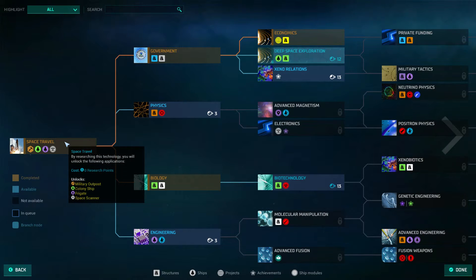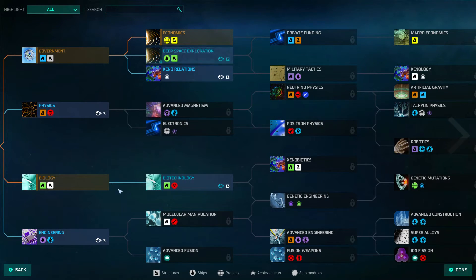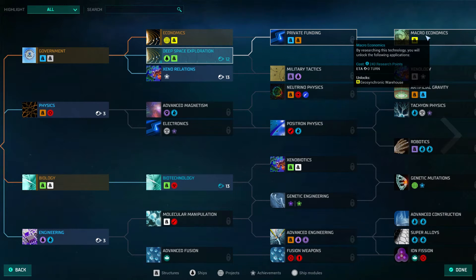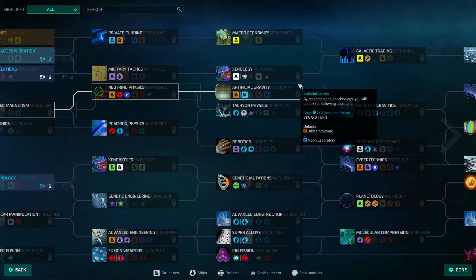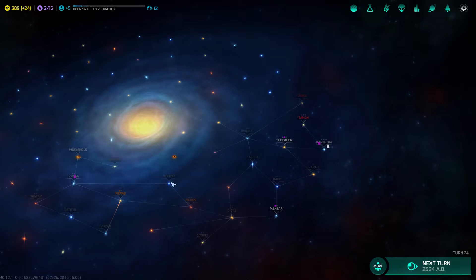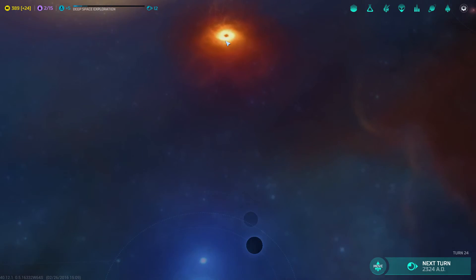There's a big huge tech tree starting from where you began with space travel all the way to the end. In all 4X games it's grown more intricate over time. Essentially you pick a tech tree and say, 'I want to do this because it gives me that, so I need this and this and these.' You gotta figure out what you want. The different suns will tell you what the planets might have — young stars have mineral-rich planets but might not be able to support life. Blue and white stars tend to be the best.